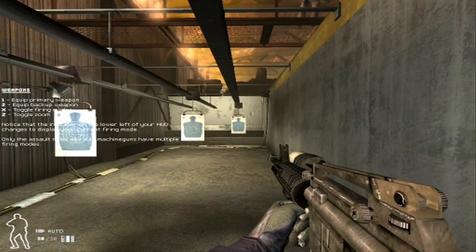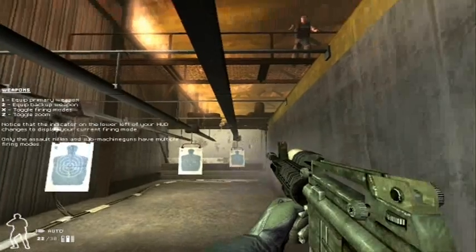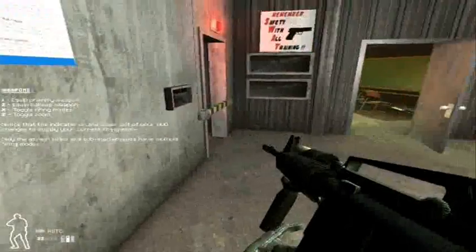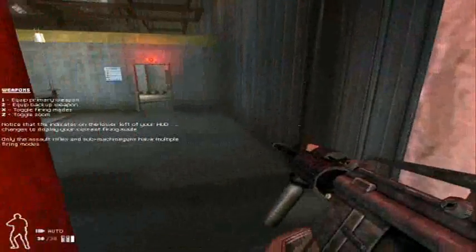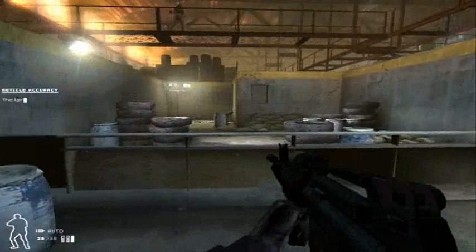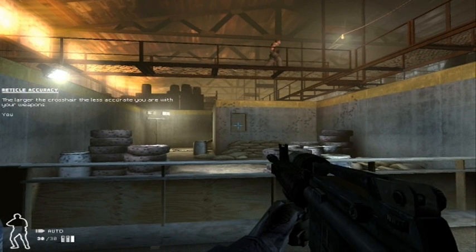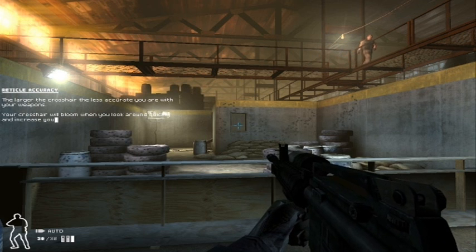Set your M4 to full-auto and try to fire several short controlled bursts. When finished on the range, move through the door on the right. Remember, you're most accurate when you have a strong and stable firing position. When you try to move and shoot, your accuracy is going to suffer. The faster you move, the worse your aim will be. Your accuracy will be highest when you're standing still and crouching.